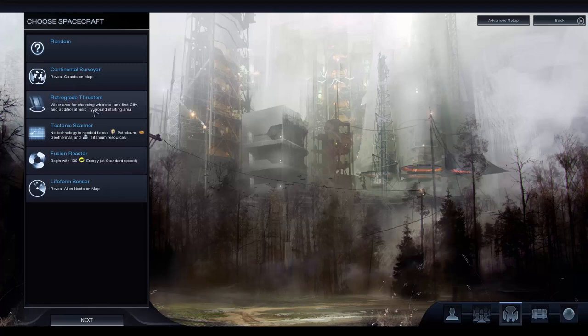It might sound cheap, but if the planet's absolutely rubbish I just do it again. Tectonic Scanner is very very useful — you don't need to develop anything to see petroleum, geothermal and titanium. You'll end up with a lot of resources quite quickly, which is very good for trade and really helps diplomacy. That's the one I'd recommend to begin with; I've used it a few times and it's been very successful. Fusion Reactor was the first one I ever picked — you start with 100 energy, which is essentially the currency. It does help you to buy some things, but I don't think its long-term effects are felt as much as the Tectonic Scanner.